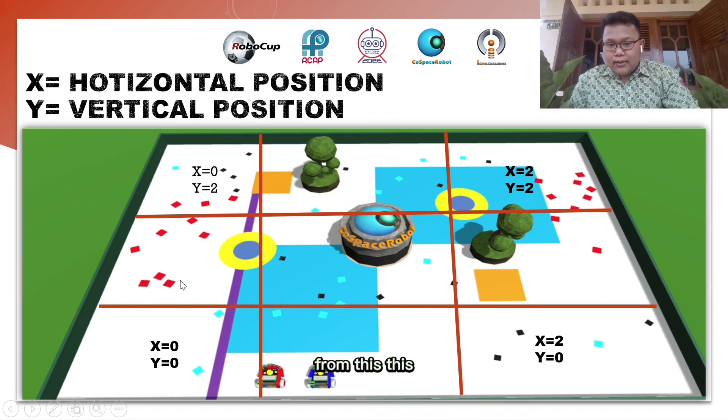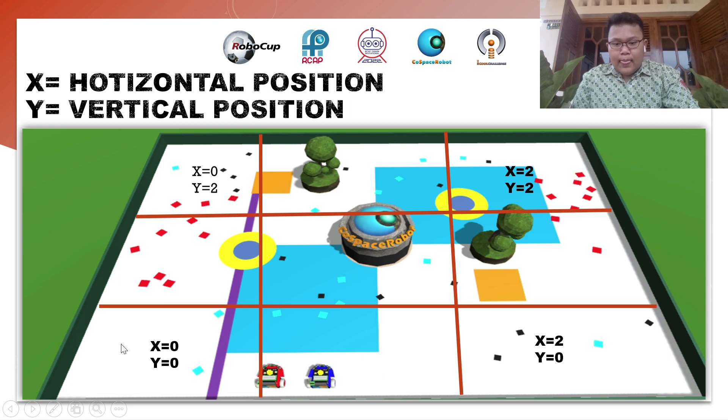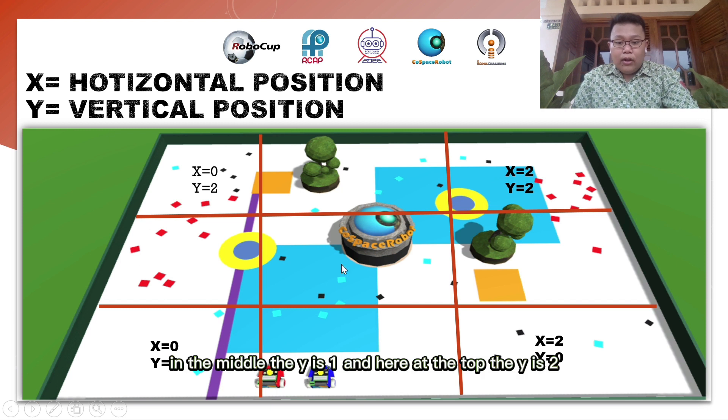From the left side, X is 0; from the right side, X is 2; so in the middle, X is 1. From the bottom, Y is 0; in the middle, Y is 1; and at the top, Y is 2.